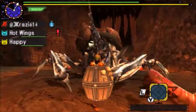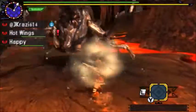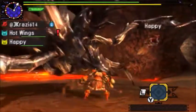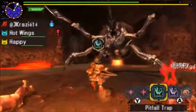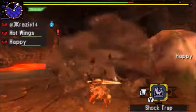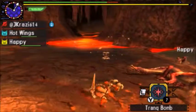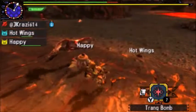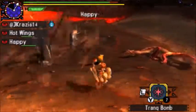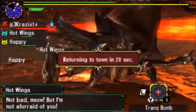Now for a little interesting tactic on my part. You can set up on us with your aerial jump. He's now in... I managed to trick him onto the trap. And there goes Shogun Ceanataur. Pretty fun fight.